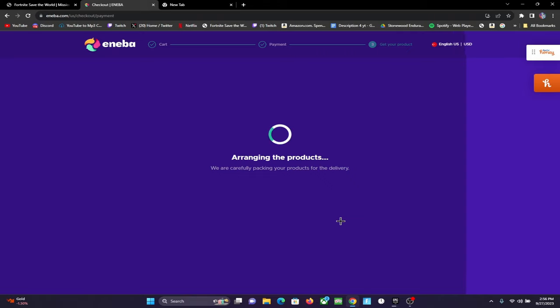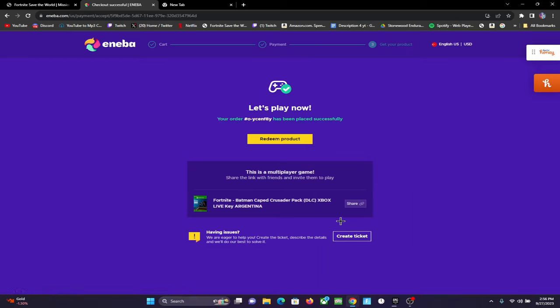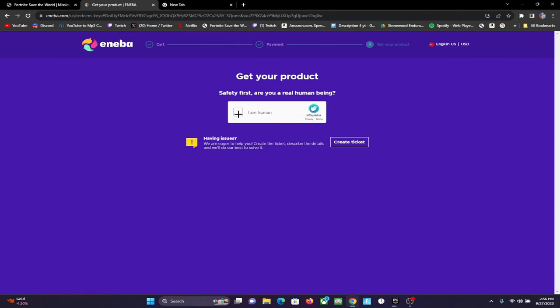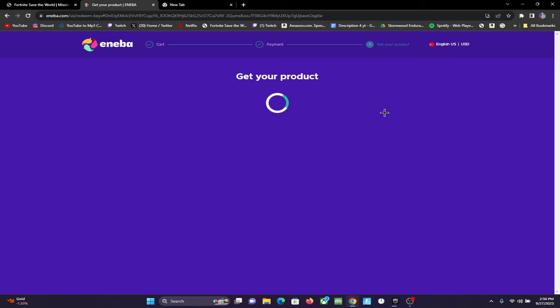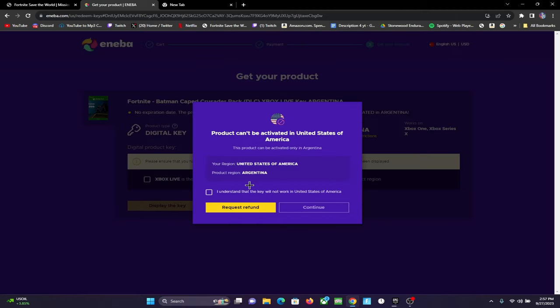I'll ask you guys to like and subscribe, I really appreciate it. Four thousand hours of watch time is our next goal. As you can see it says 'product has been ready to send' and now it has been sent. Redeem product right here — most of the time you won't even have to do a verification code. I understand this key will not work in the United States of America — that's fine, continue.